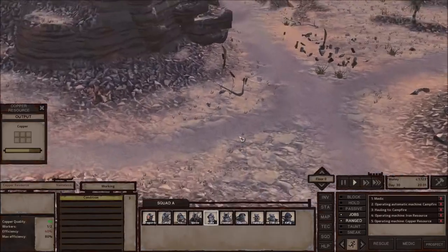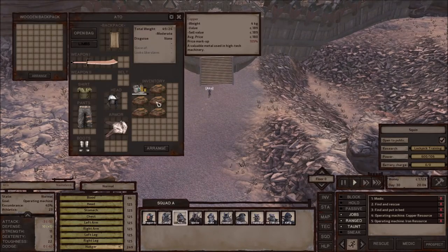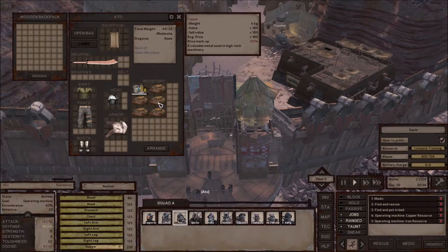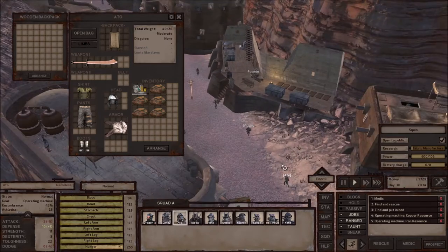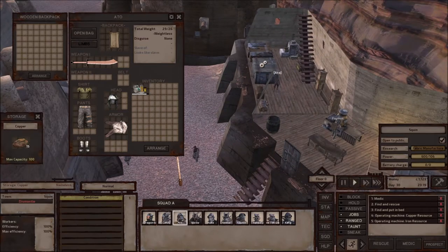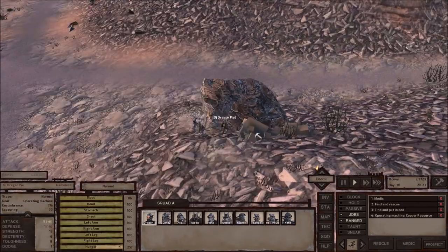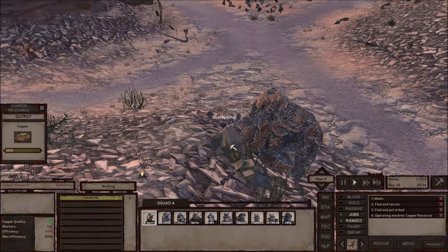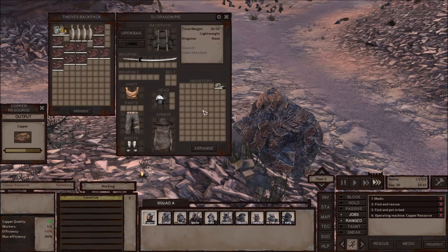So this guy, Ato — he's one of the workers, but he's actually loading right now. He already took five copper ore and he's going to put it in my house. There he is — and he's going to load it over here. See, I have 15 now. Now he's going to go back and start mining again. DJ Dragon Pie, when there's going to be five copper, is going to take the five copper, put it in his bag, and do the same thing.